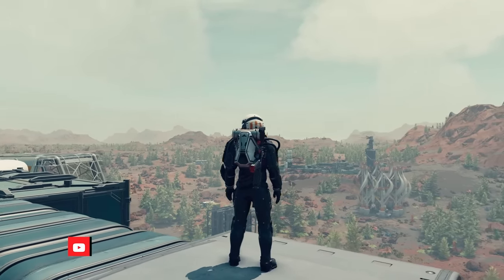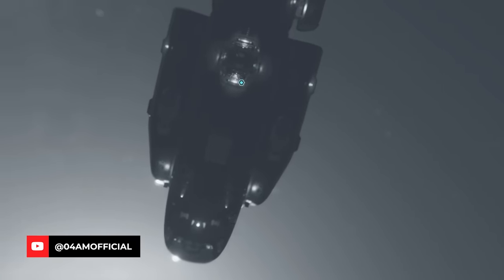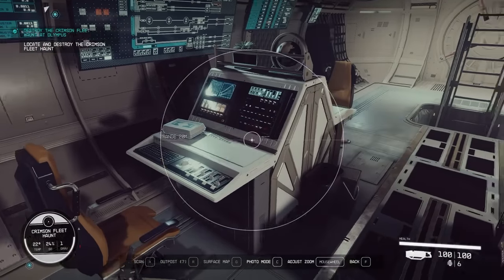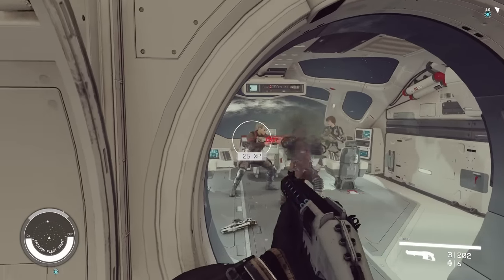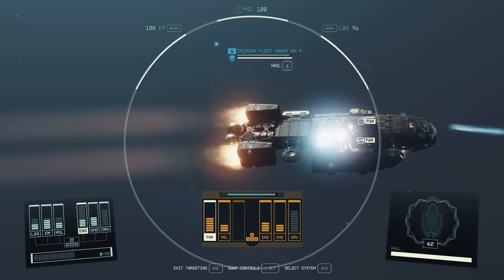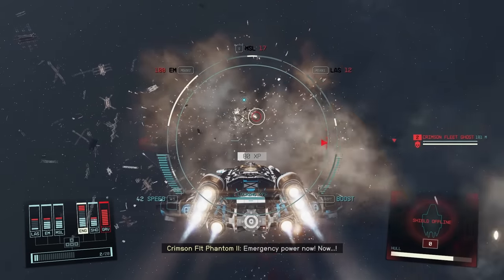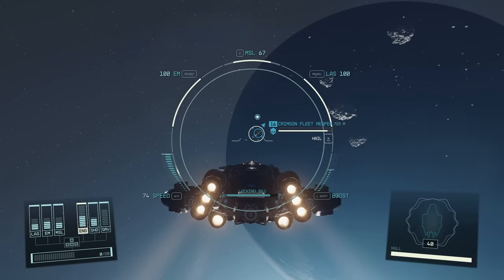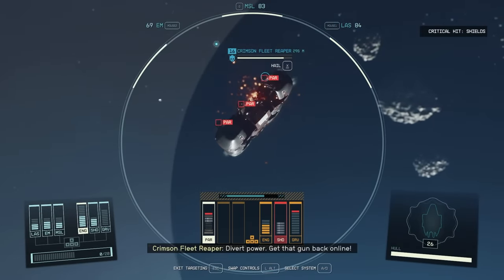Hey, what's up guys, it's your man 4yamigam back with a new guide for Starfield, in which I'm going to share everything you need to know to safely board enemy ships, take all the loot, and possibly even steal the ship and have it for yourself. In the past couple days I saw a lot of questions related to this — people had problems targeting the engines or safely putting ships to a halt before they explode entirely. Especially on higher difficulties this can be problematic, and this guide will help you do so with ease.